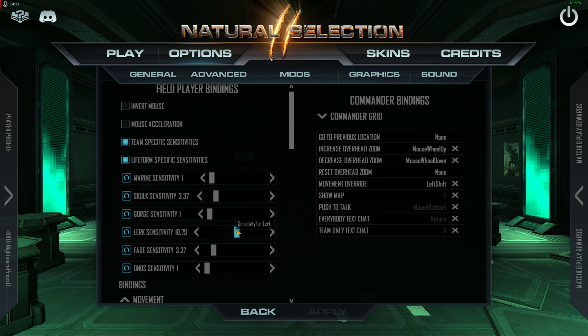Your lurk should be around 3 times your skulk. Fade and skulk are the same; marine, gorge, and onos are the same. Lurk should be about 3 times higher. The reason is that in a fight you might be in their face, then go up, then back down — messing with verticality. High sensitivity lets you be on top of their head, then behind them, then in front of them rapidly. Also, when entering or exiting a room, a smaller mouse movement creates a much more erratic flight pattern, making you very difficult to hit.